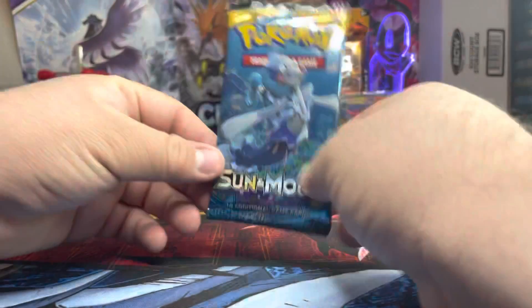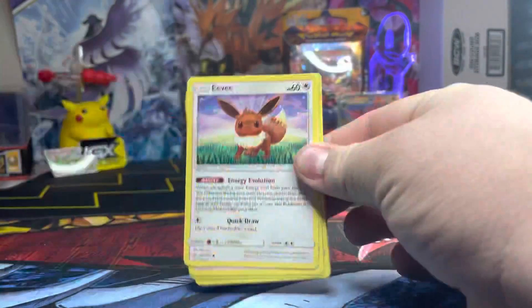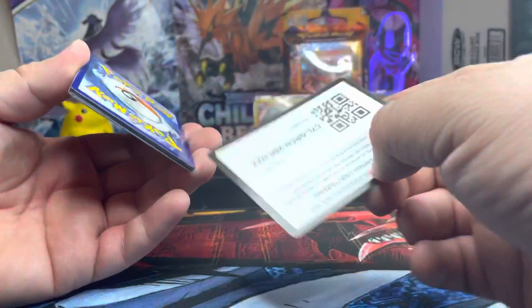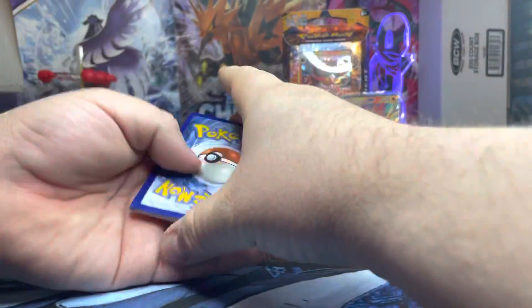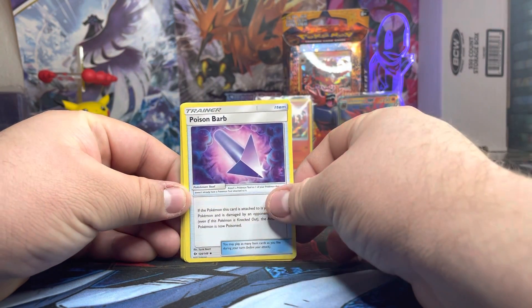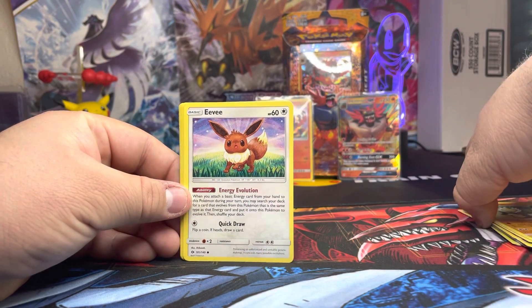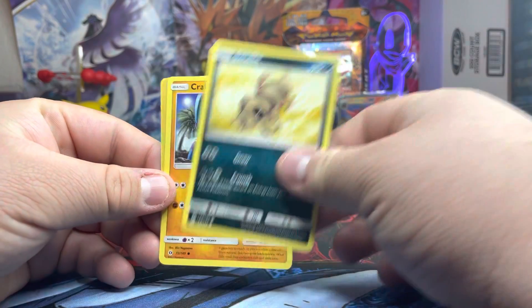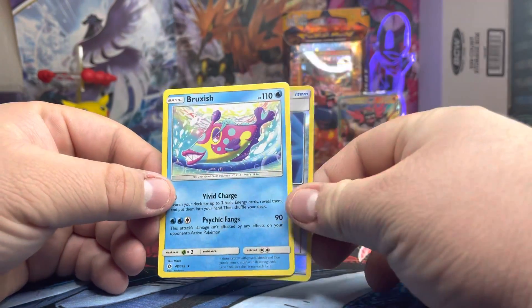Let's move on to the last pack and see if we can pull something. Last pack magic! That Eevee right there — the art on this Eevee is amazing, actually one of my favorite artworks when it comes to Eevee. One, two, three, four. We got an Energy card, Bonsly, Team's cold ground, Passimian, Eevee, Pikipek, Alolan Meowth, Sunkern, Crabrawler, reverse holo Poké Ball, and for our last rare, a non-holo Braviary.